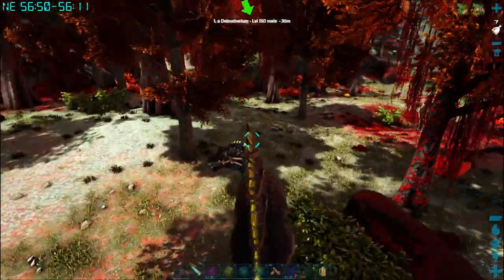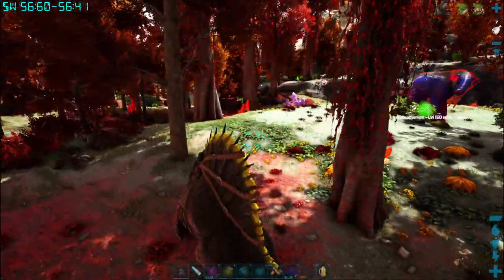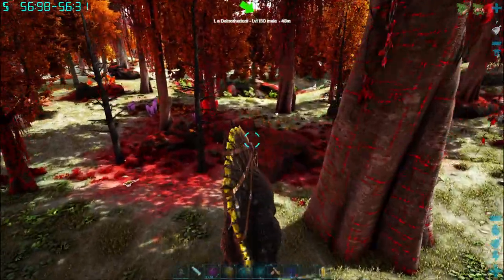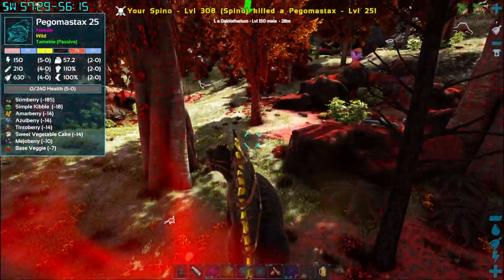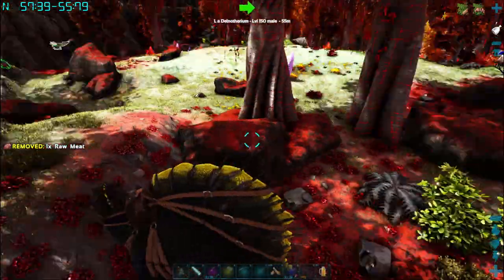Okay, so that's the first step done. Now what we gotta do is try and get out of here. I'm gonna try to kite him around again, see if I can get him stuck. Then I'm gonna jump off the Spino and run back to the Wyvern and fly away.